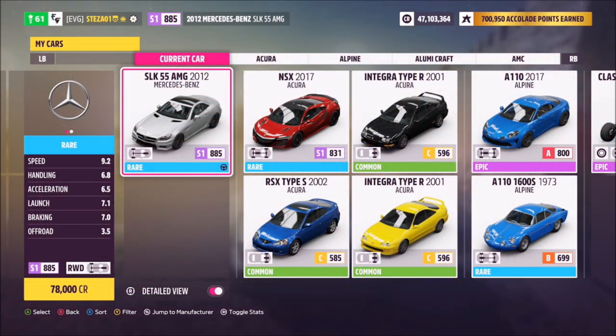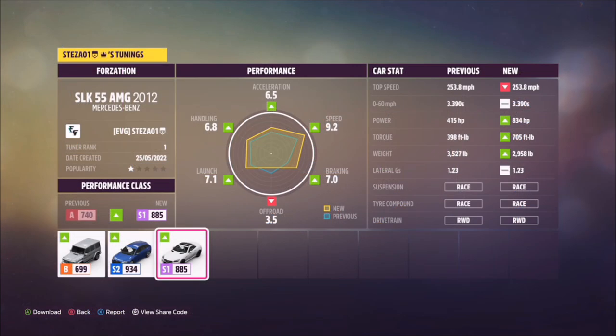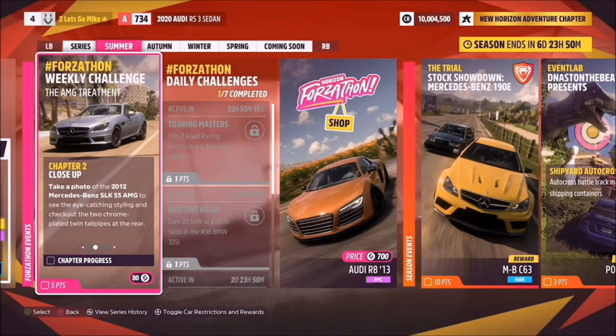This car will set you back 78,000 credits from the auto show, or of course you can pick it up in the auction house, potentially for a little bit cheaper. I've created a tune for you guys to use — it's called Forzathon, share code is 859120128 — and hopefully this should help you out.